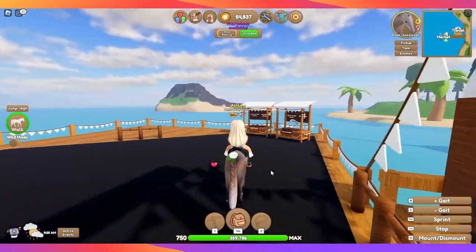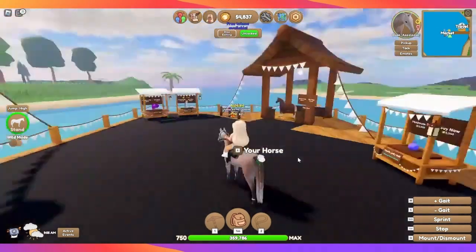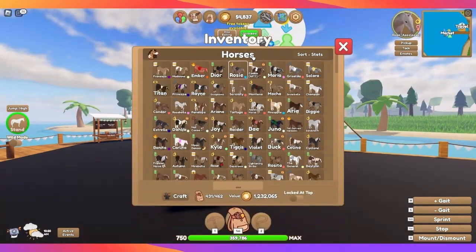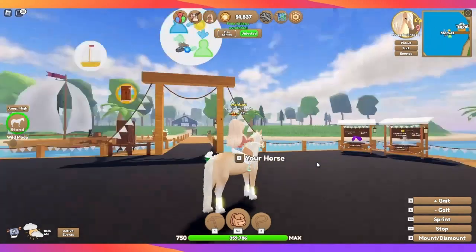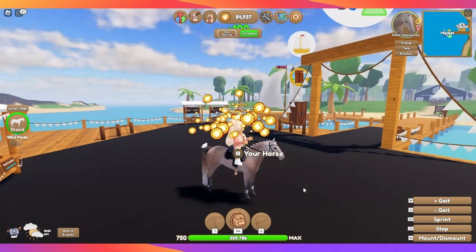Just to fill you guys in on what happened yesterday — this horse I'm riding is a Rose Gray Appaloosa, and you can only get it from Training Island. There's a specific way you can obtain it, but this girl was giving it away for free. You heard that right — free! I love Appaloosas so I was super grateful. The Rose Gray I got for free from somebody, but they got it the same way I'm about to show you.